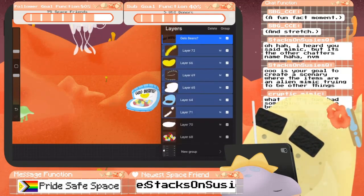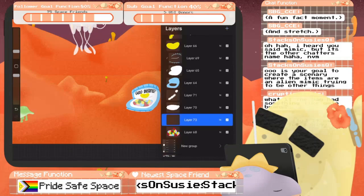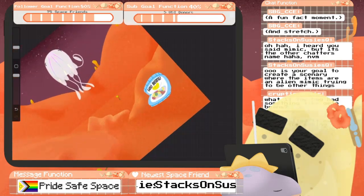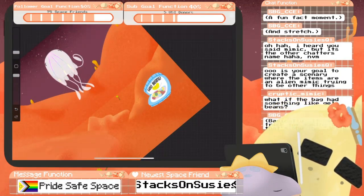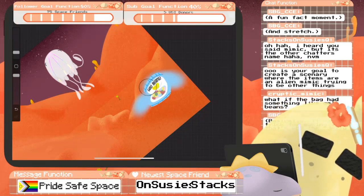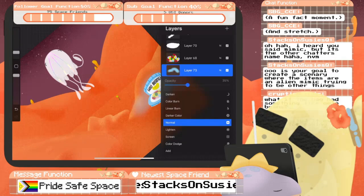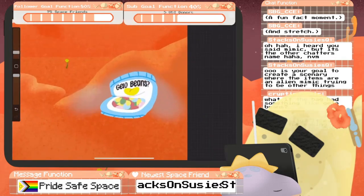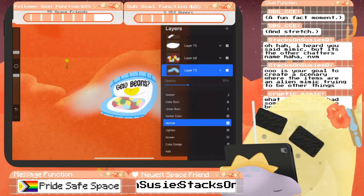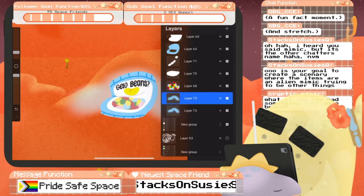I'm gonna go ahead and group these, and then we'll put the mist behind it. We'll take this blue color. Then we're gonna do kind of a mix of things — we're gonna go in here and do the soft brush. We'll lower this opacity a bit, and I think I'm gonna turn this to an add layer. We'll have a normal layer with an add layer.